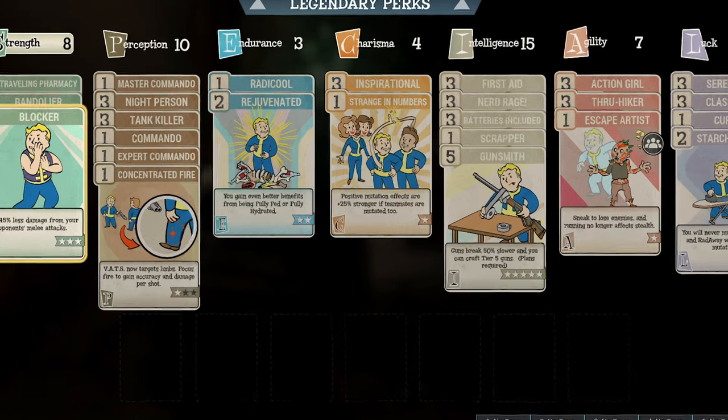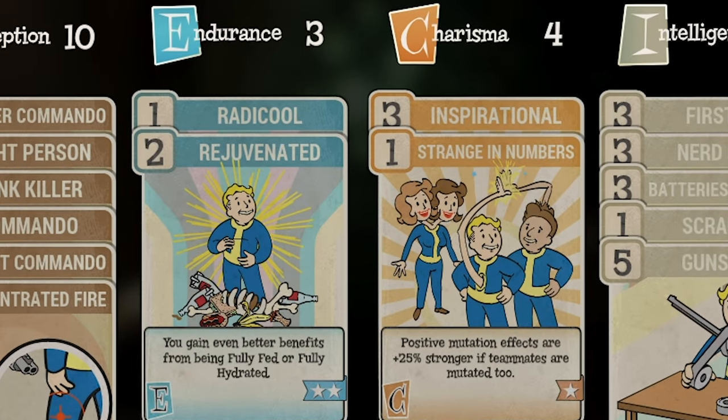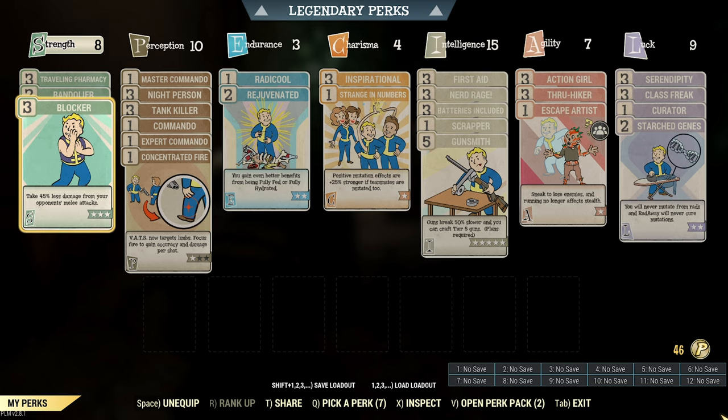There are 3 points in Endurance. Radical will give an extra 5 Strength while radiated, which means more carry weight. This build requires having around 80% of your health bar filled with radiation — enough for the maximum 5 Strength or 25 carry weight. Rank 2 Rejuvenated will increase your well-fed and well-hydrated bonuses. After patch 24, this perk will increase disease resist to 90%, AP regen to 45%, and bonus health to 45%. AP regen is vital for this build in order to maintain being in VATS mode.